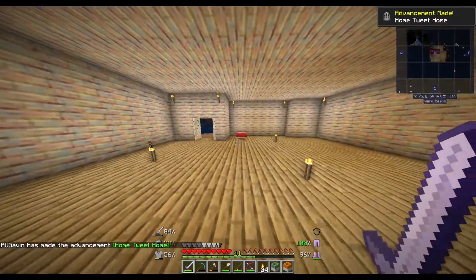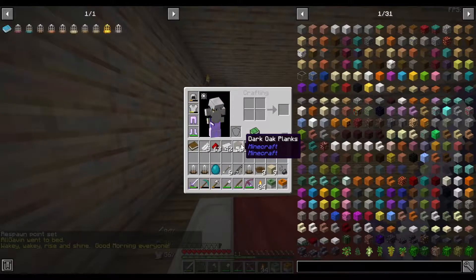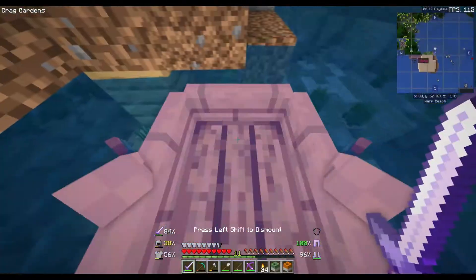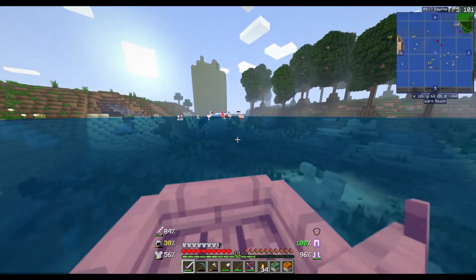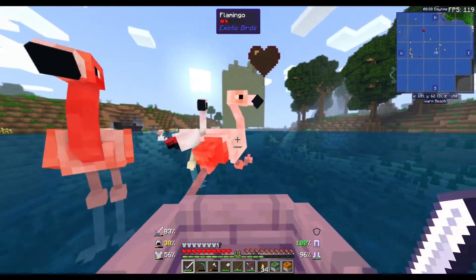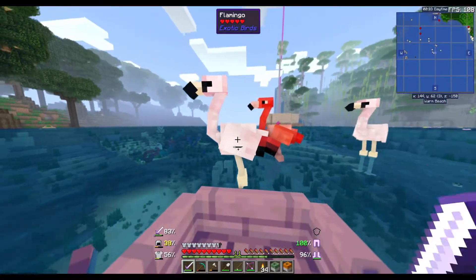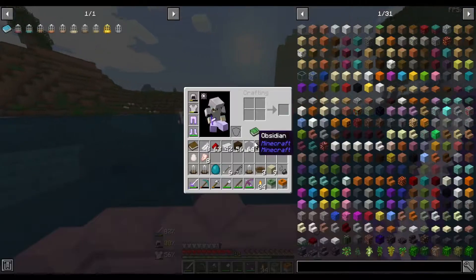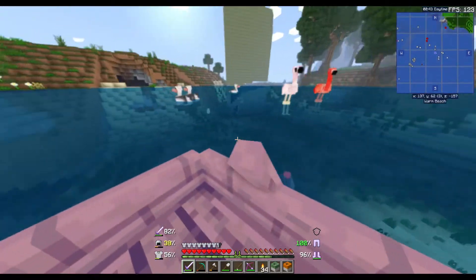The other thing we needed to make was the bird encyclopedia. We do need some more feathers, so those birds over there in the water — I'm gonna go see if they drop feathers. I hope they do, otherwise we gotta go look for some chickens. They do! I just need to kill one more flamingo. That one did not drop any feathers.